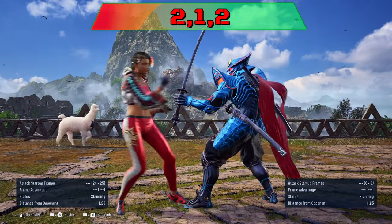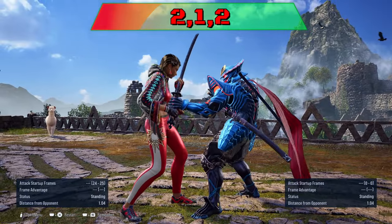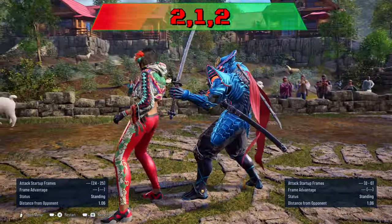2-1-2: you can duck the last hit to punish, or sidestep right to punish Azucena from the last hit. You can also sidewalk right all over the string.